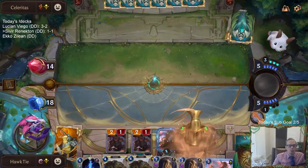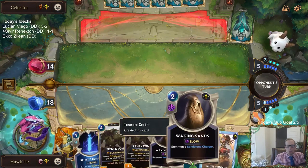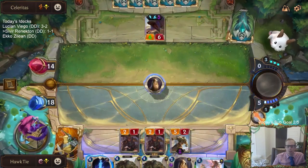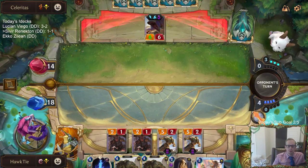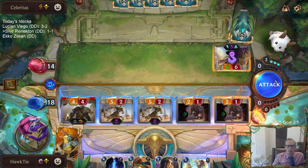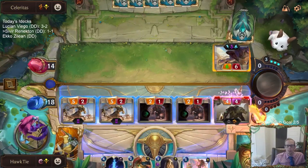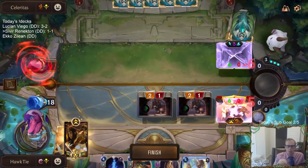Time to put a lot of pressure on them. My plan here is double Waking Sands and Renekton — whatever they play to block, have Renekton challenge that thing. If I go this, we're still threatening lethal while also killing their six six. Even if they have Bone Skewer, I have all this Overwhelm, so it kills them even more.